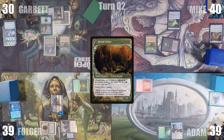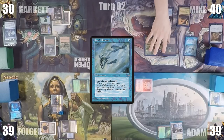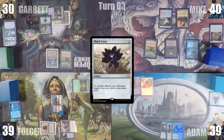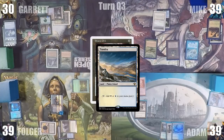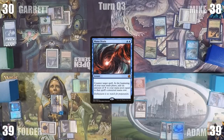In his first main phase, Mike adds a blue through his Carpet of Flowers, plays a Windswept Heath, and casts Mystic Remora, then passes. Adam plays a Tundra, casts a Black Lotus, sacks it for three blue, and casts Static Orb. In response, Mike cracks his Windswept Heath for a Tundra, taps his Underground River for blue, and casts Mana Drain, countering Static Orb. Adam passes the turn.